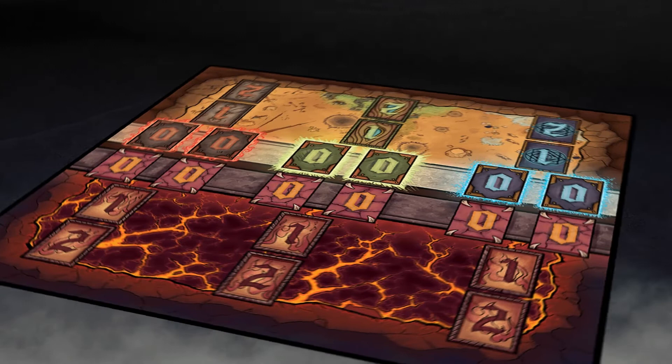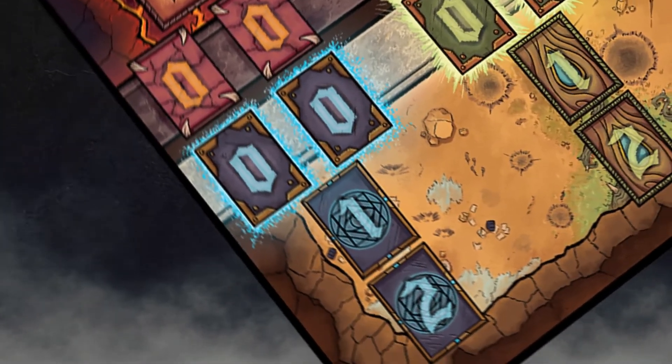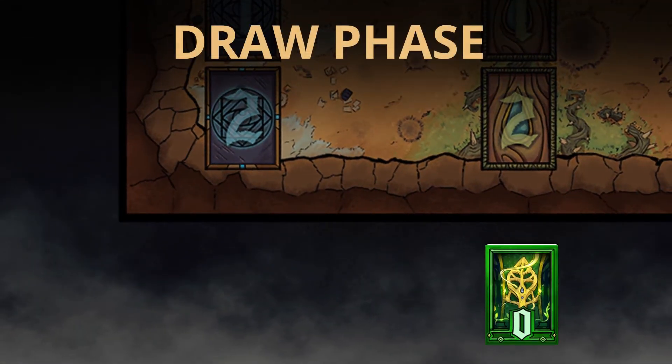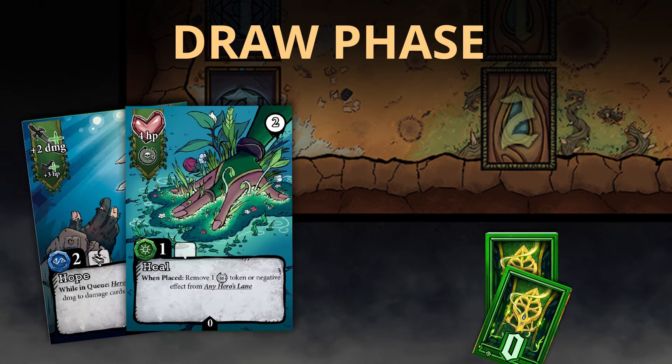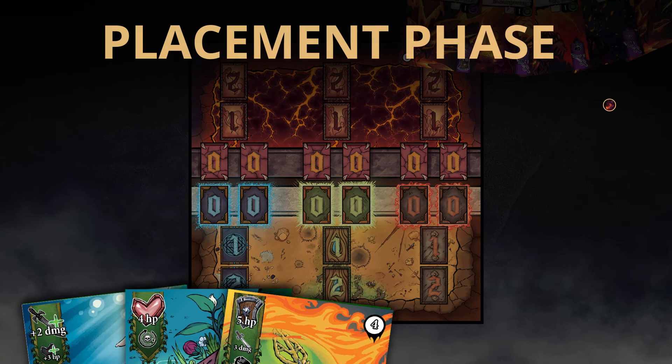There are specific actions you can take within the different phases of the game. These are the phases in the order they happen. This is where you draw up your base and size. Placement phase.